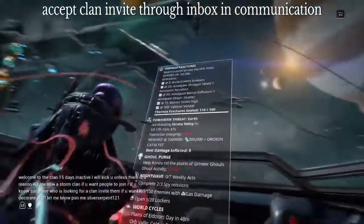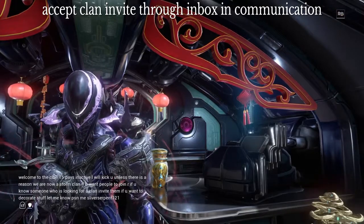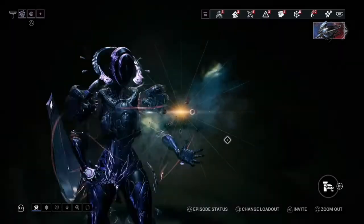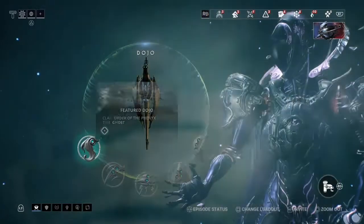For the Dojo, you'll have to make the Clankey — it's in your Foundry. When you get invited to a clan, go to your Foundry, you'll see the Clankey, make it, and then you're able to go to the Dojo.